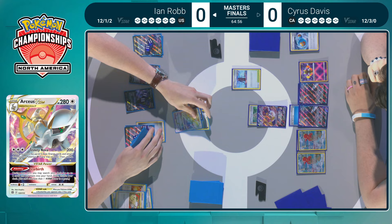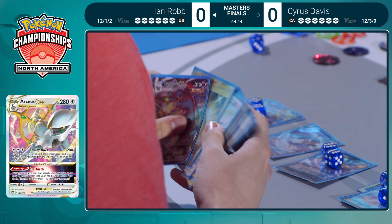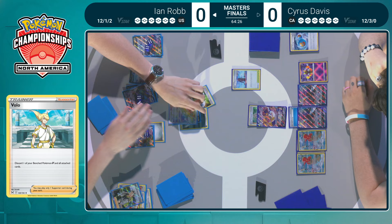Ultra Ball — for the second time — finds the second Duraludon VMAX, switch into that Arceus VSTAR, Double Turbo Energy, and then a Professor's Research for seven new cards. Fresh new cards — this is pretty smart, using that in order to get more resources and get powered up. There's no way for Ian to heal though, and no way to get Pokémon off the bench. We've seen other versions of this tech play a copy of Volo, but that is not available right now.